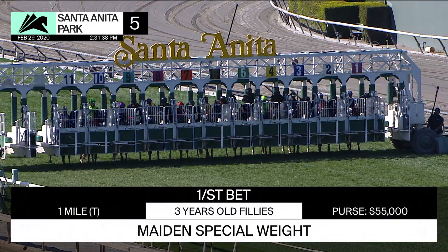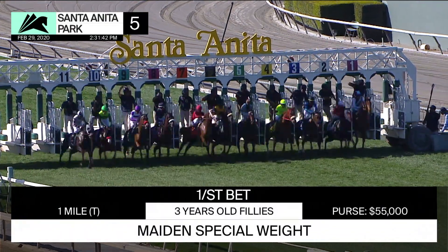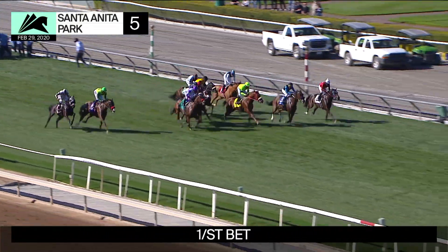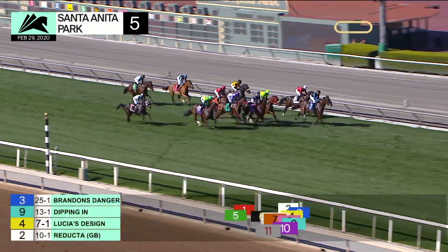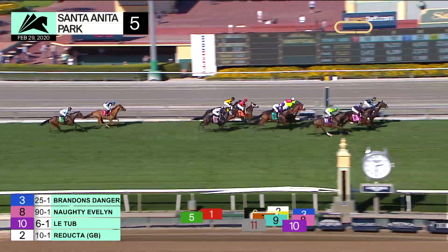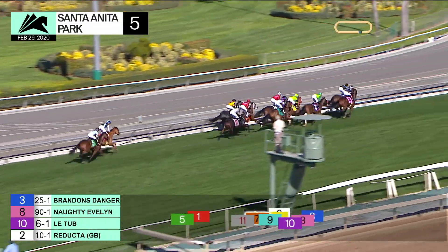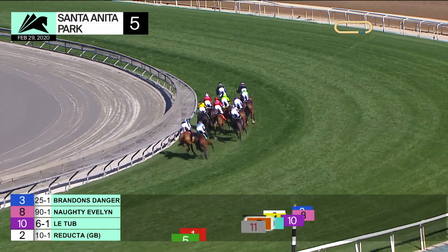They're in the gate, and they're off. Predictable Tully broke inward. Brandon's Danger is going out for the early lead. On the far outside, Latub is rushing into contention. Naughty Evelyn is in between them, a close-up third. Lucia's Design is racing in fourth. Reducta is down at the rail. Then comes a three-wide Dipping In, racing about five lengths off the pace into the first turn.